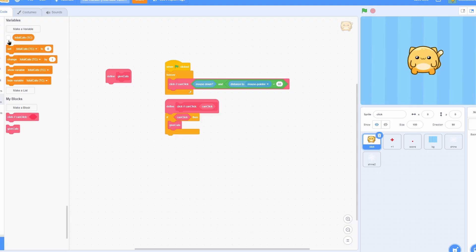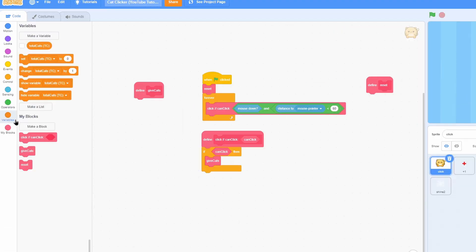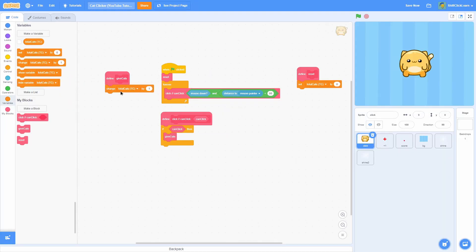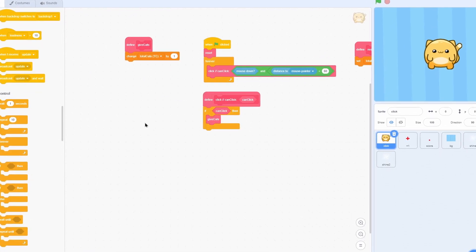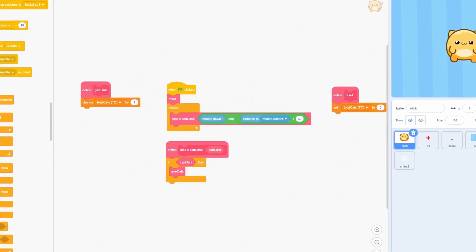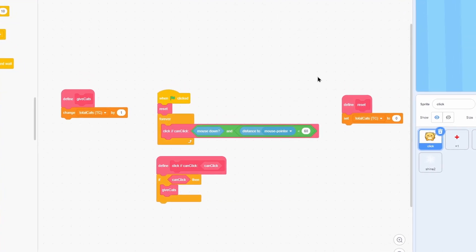Inside of the can click block, let's do if can click, then make a new block named give cats. Put that right underneath. We need a few variables: make a variable called total cats (abbreviated tc), and that's going to be for all sprites — that's the main score. Make a new block named reset, run without screen refresh. In the reset, set the total cats to zero. In give cats, change the total cats by one. Later down the road all these blocks will be filled up because of how much content there is in this game, so it's good to prepare.